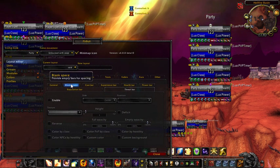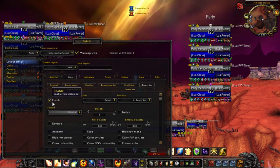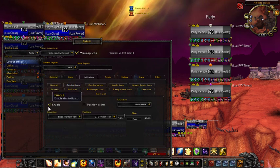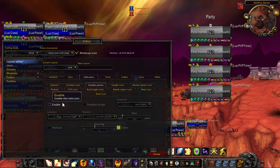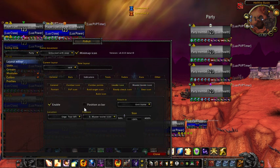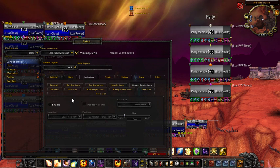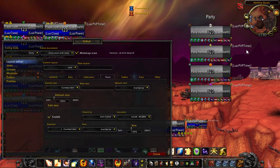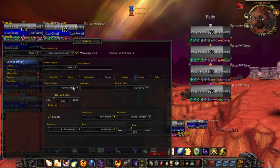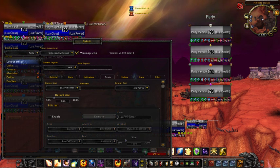First I'm going to go into Bars and change my Health Bar. Then I can go to Indicators and change a lot of these indicators — I don't need Combat enabled, Combo Points I don't need enabled, Leader icon I'm going to turn off, Master Looter. So I can turn a lot of those off. Now if I go into Text, see where it says Lua PvP Timer? It's going to show me a PvP Timer — I don't want that either. So if I change from Current Text, go to Lua PvP Timer, I'm going to disable that and that gets rid of it.